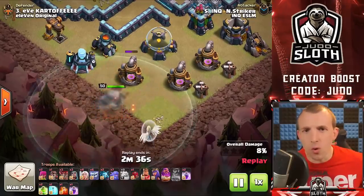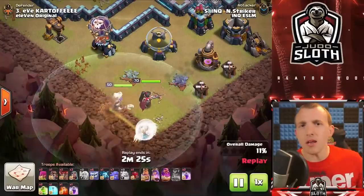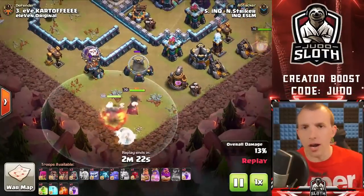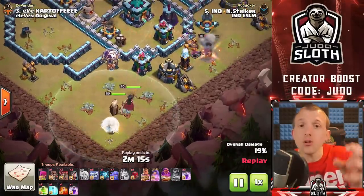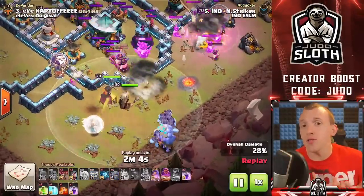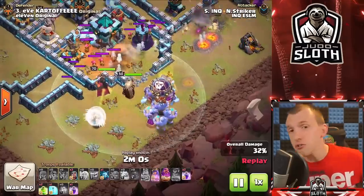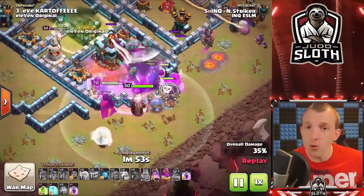The Grand Warden's aura is really the bit you want to take advantage of with the main part of your attack, especially with Hog Riders, Balloons, or masses of troops that would go down over the Giga Bomb. If you are starting out with a Queen Charge, do not wait to put the Grand Warden on the main attack if you can use him on the Queen Charge first. This could be the difference between needing a rage, the Queen's ability, or a freeze spell and not needing them.